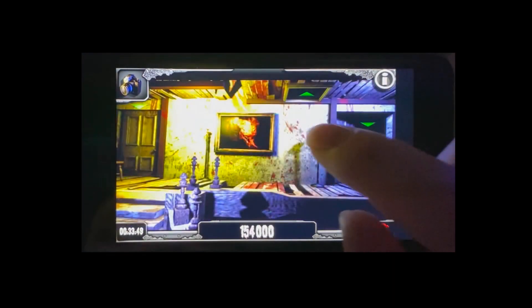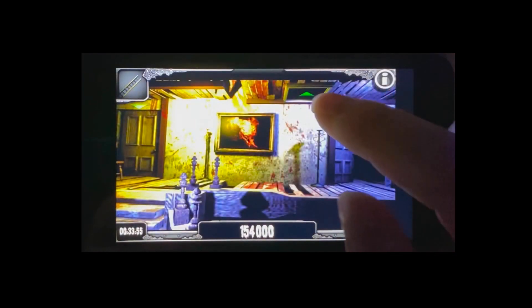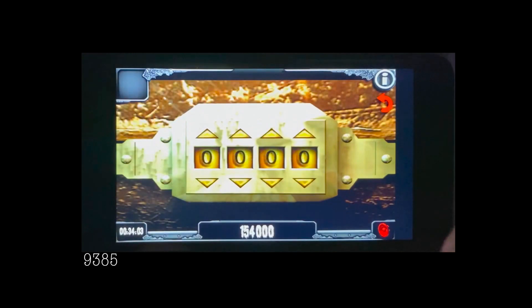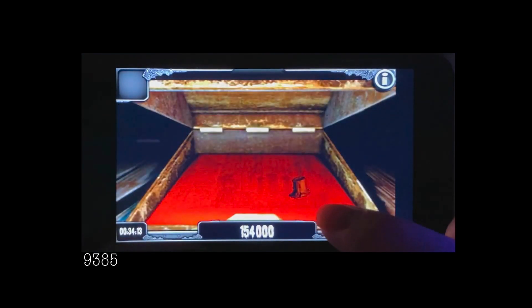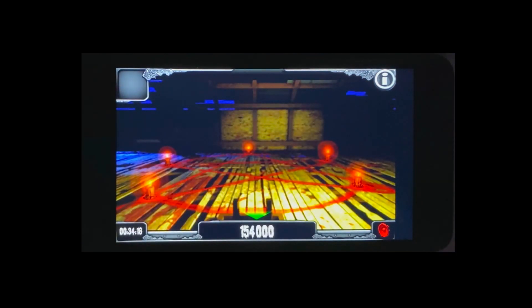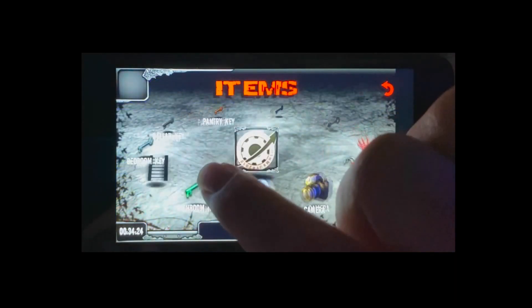So just keep backtracking, head back up to the second floor, and this time use that ladder we grabbed from the kitchen to access the attic. In here is going to be another chest. Punch in this code 9385. This should give you the last candle. And now that you have all the candles, you can complete the attic puzzle, which involves you summoning this ghost. All you have to do is just take a picture of him to exorcise him.